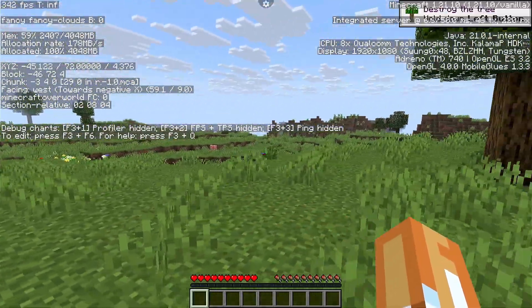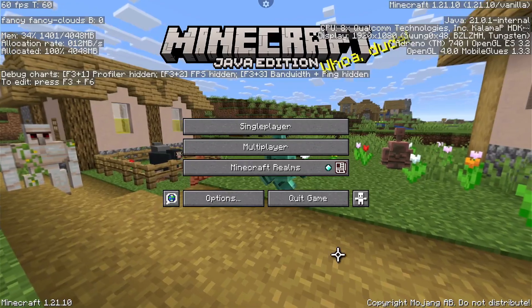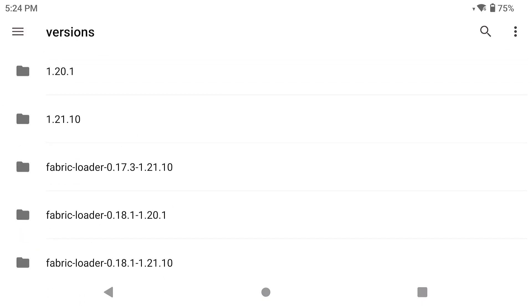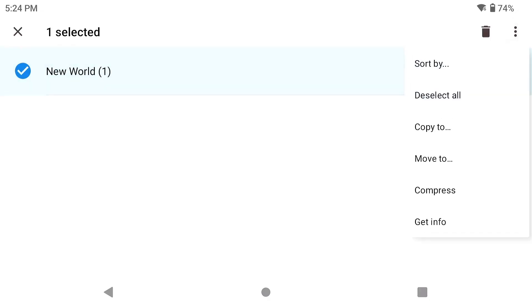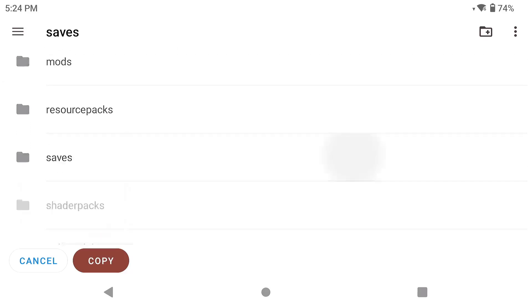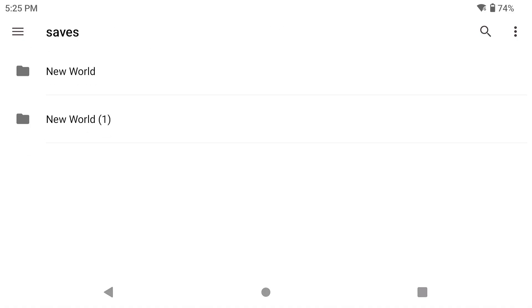Now let's copy the world over. We'll delete the second world, go open the game directory, go into our instances — it's in the dot minecraft folder. Our saves folder is right here. We're going to copy it, go back to Amethyst, go to our custom instances for OptIMobile, go into saves, and paste it right there.